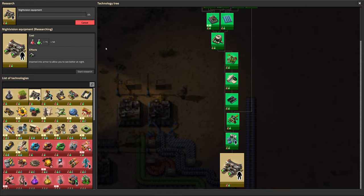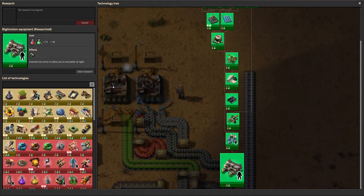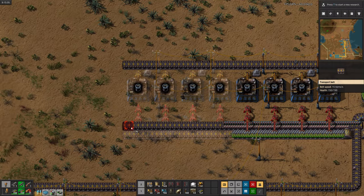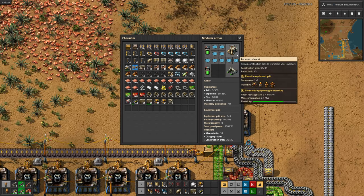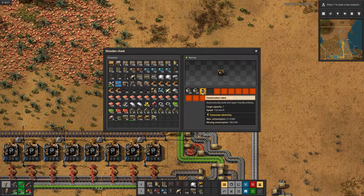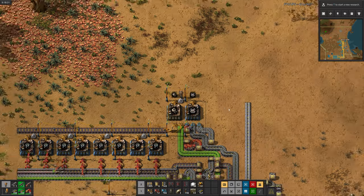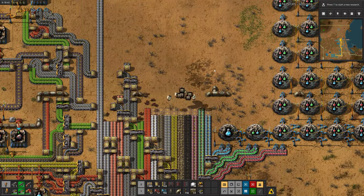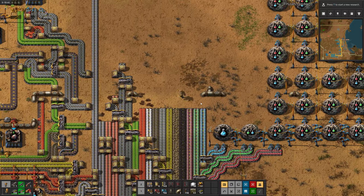Now I'm going to grab all the ingredients so I can craft one really quick. I also research personal batteries so we can put them in our suit and use the solar power we gain over the day to charge them so we can keep using the robots at night. Also I'm going to research night vision so you guys can see the map better during the night. I know I'm going to want some more robots so I'll expand this production a little bit. Now I can start throwing all that equipment into my suit so we can start using robots soon. The level one personal robo port can only support ten bots at a time so I'll grab ten of them and then we can go try it out. It works like a charm.